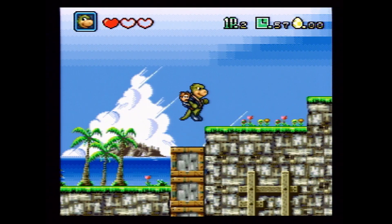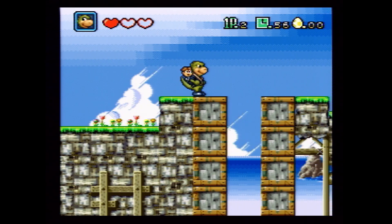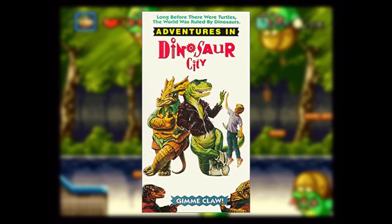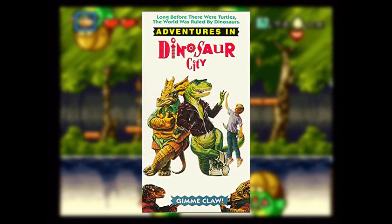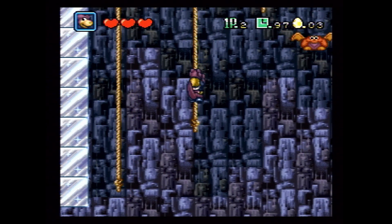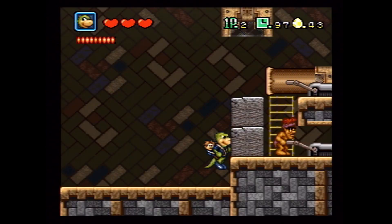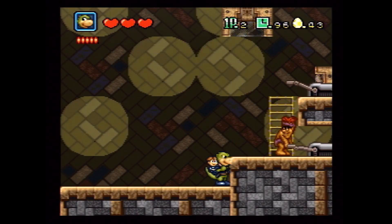Dino City was developed and published by Irem for the Super Nintendo in 1992 and is based off of the film Adventures in Dinosaur City, which I've never seen nor would ever want to see. Dino City is an action platformer with six worlds each with five stages. At the end of a world there's a boss fight, and to this game's credit most boss fights are actually pretty interesting.